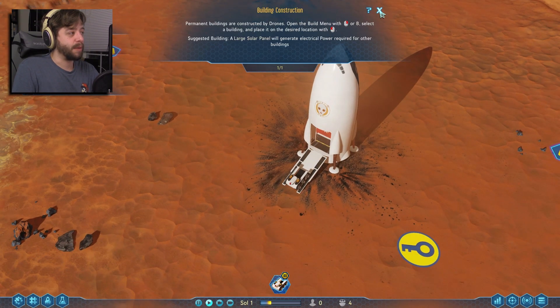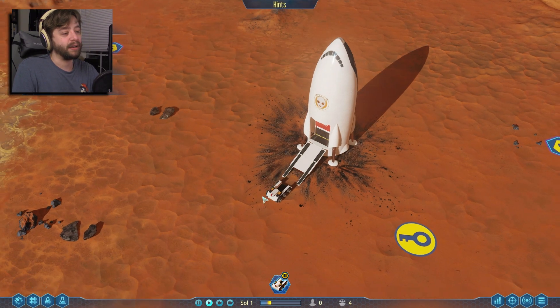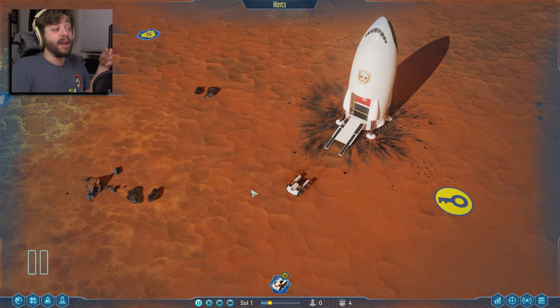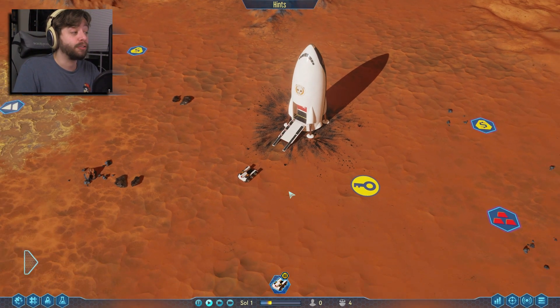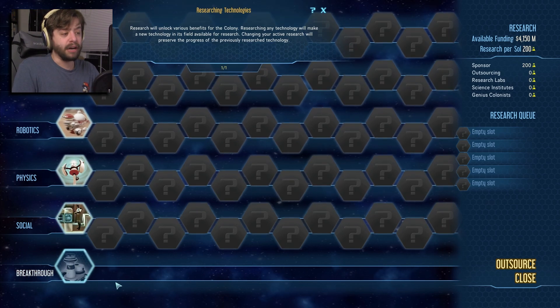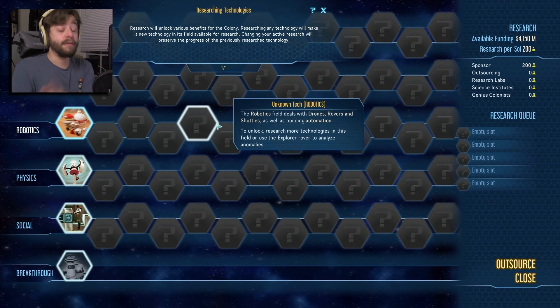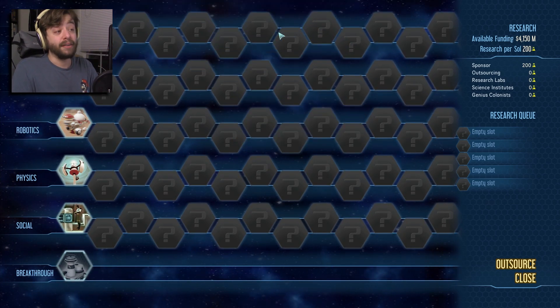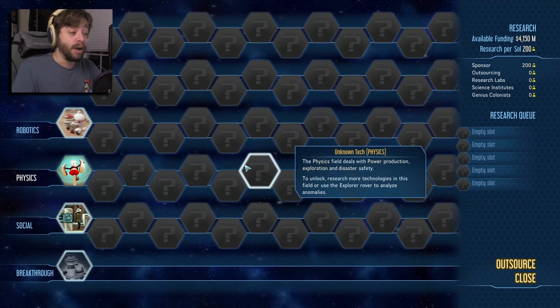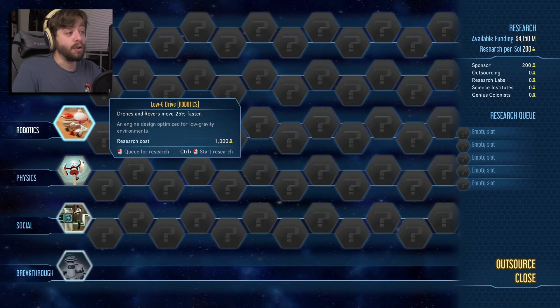Here comes our RC rover. This guy can grab a bunch of materials on his own and bring them back — if there's something far away we just want to grab and drag into an area where our drones can reach it, we can send the RC drone out. Let's get some basic stuff set up. We need to research things — so we're going to get a research tree. Every time you play, the research tree is randomized in some way.